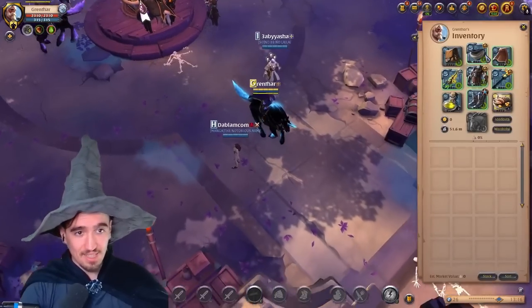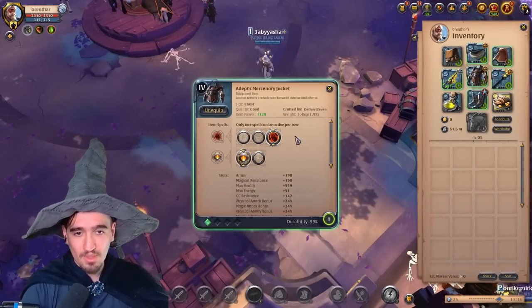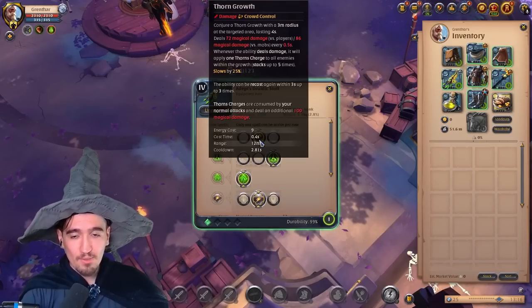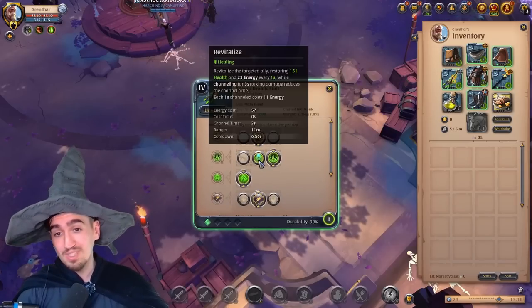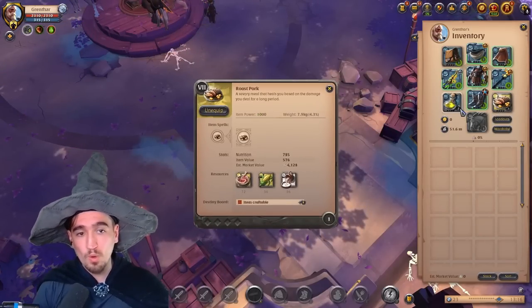The build itself goes like this: it's Mage Cowl with 3rd spell, 1st passive. It's Mercenary Jacket, same thing, 3rd spell, 1st passive. Soldier Boots, 2nd spell, 2nd passive. Druidic Staff with 2nd Q, 3rd W, 2nd passive. But if you don't have that you can use the alternative — it's just as good. You want to have a Torch, a Normal Cape, Roast Pork and Poisons.